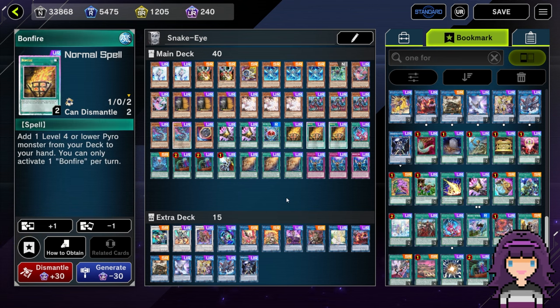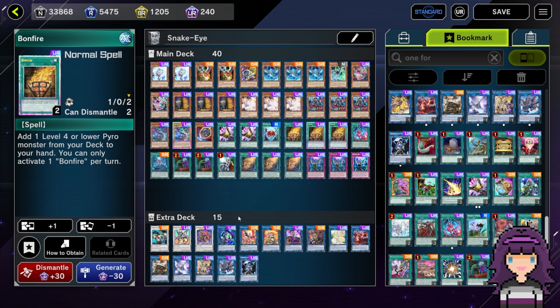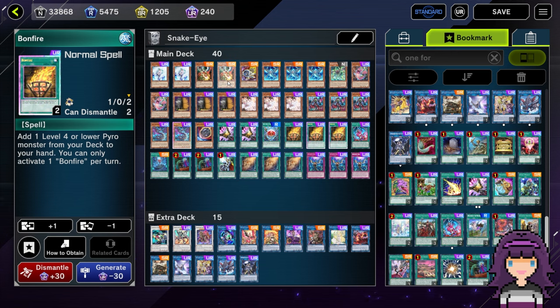So that's what I took out for Bonfire: the third Poplar, the second Original Sin, and the One-for-One. I didn't want to take out any disruption. I've been happy with the ratios as far as engine versus disruption, so I wanted to take out engine cards to fit in Bonfire. It's not even adding more starters — it's just refining the deck and making the plays we have better. This just really ended up being a power boost for the deck.